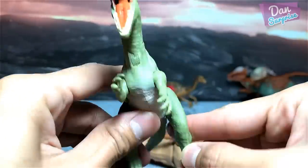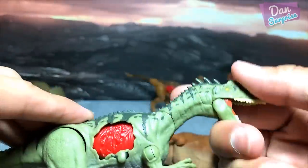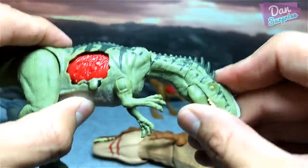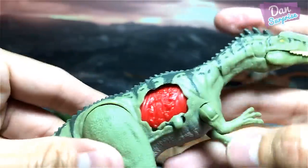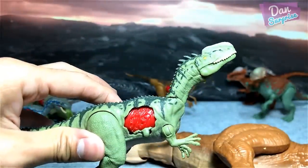So for this figure, you can move the legs sideways. Beautiful figure. You can actually open and close the jaw. Check this out. How do you guys actually play with the battle damage dinosaurs? Let me show you how to play with them.